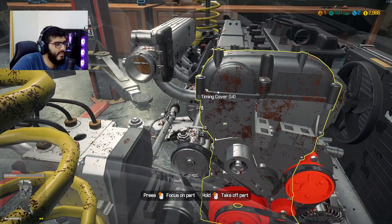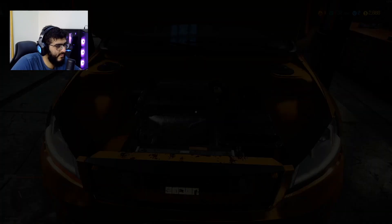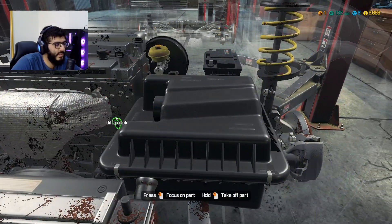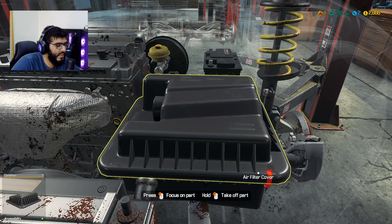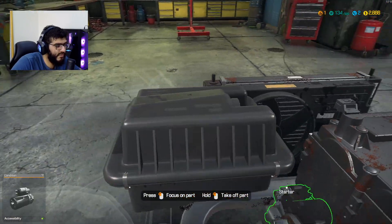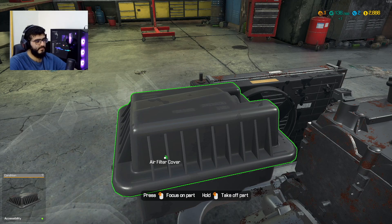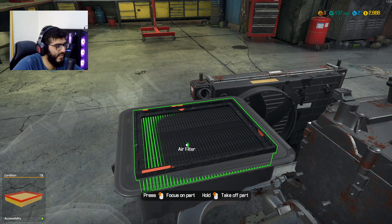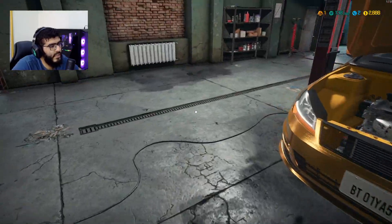I would assume it's somewhere along the fuel rail — there we go, fuel filter. And the air filter — we need to undo these clips. Clip A, and maybe another clip at the back. Yeah, look at that — Clip A and Clip A.